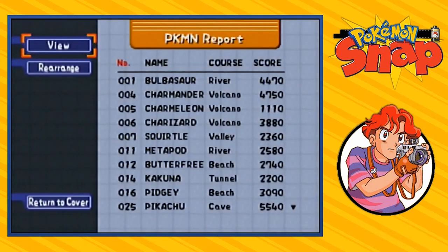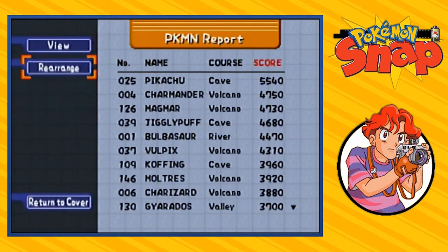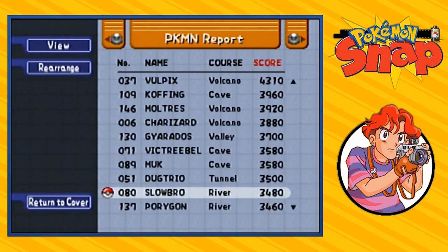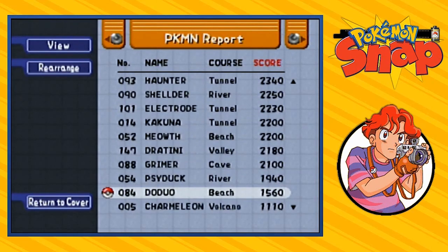Let's take a look at our Pokemon report and see what the damage is now that we've gone through every single one of these locations. Let's rearrange by scores. As you can see, our Pikachu picture is our best one right now, and a lot of our best pictures come from the volcano because it's the easiest one. But as we go lower and lower, we see a lot more valley than anything.